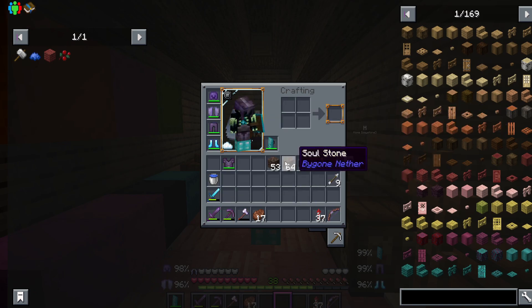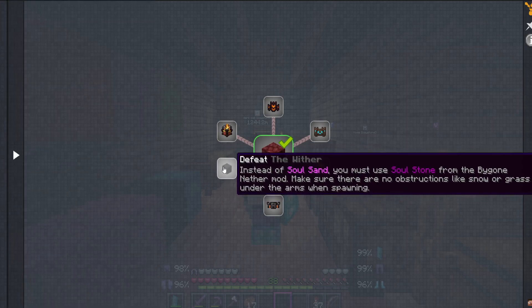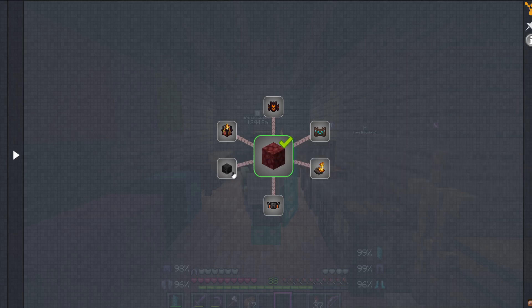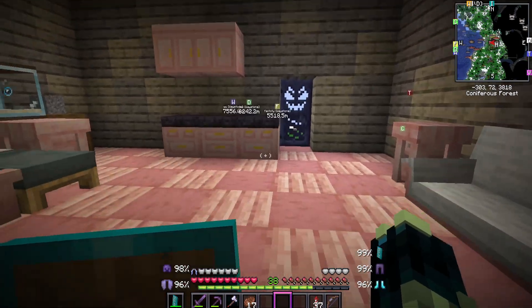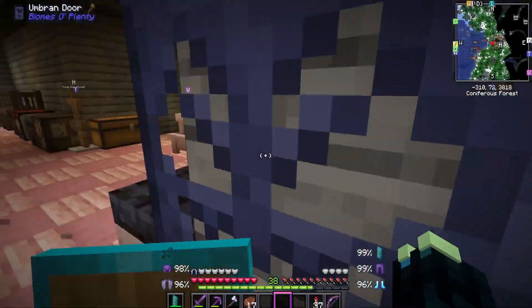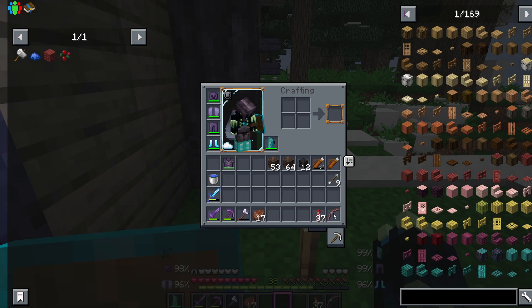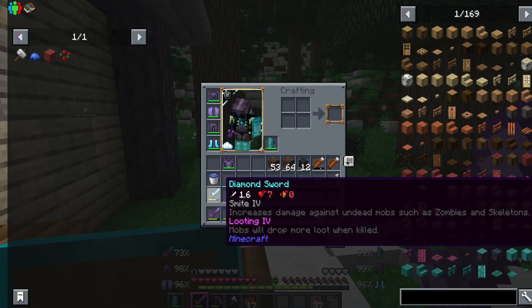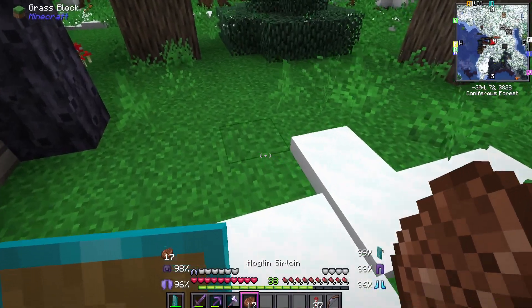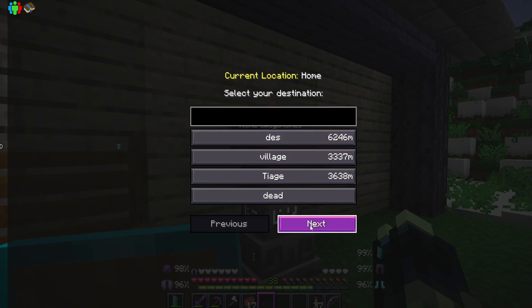I also need to collect soul stone, because to kill the wither the nether quest says to use soul stone instead of soul sand. Let me show you how I got these wither skulls from a spawner. I've also got a diamond shield and a pretty decent bow - I just need to put infinity on it - and I got looting four from one of the goblin traders in the nether by trading a diamond sword and a fortune three book.